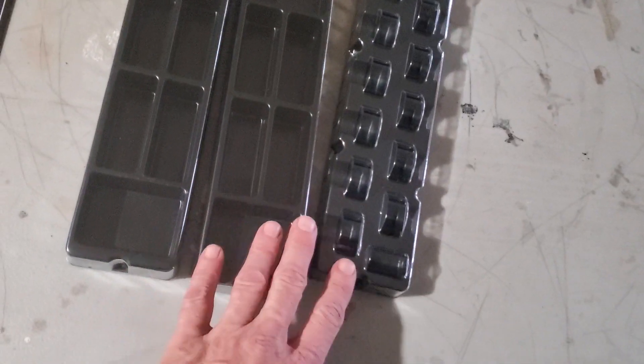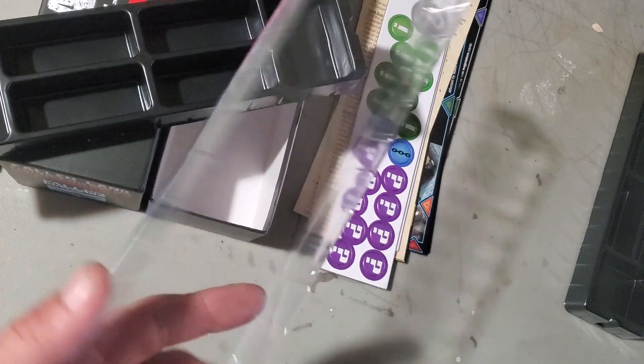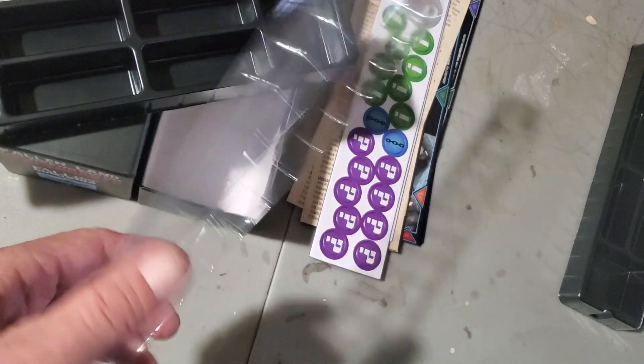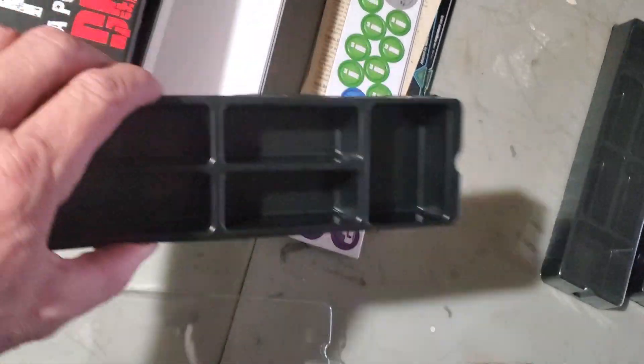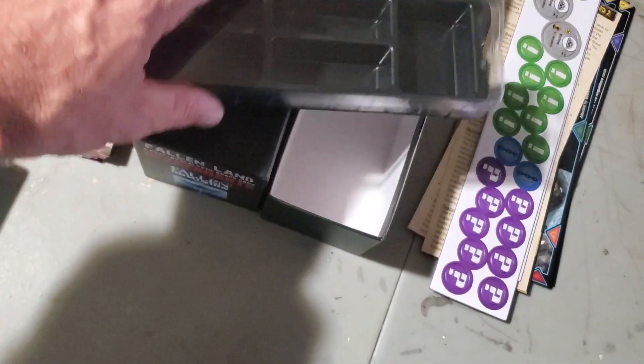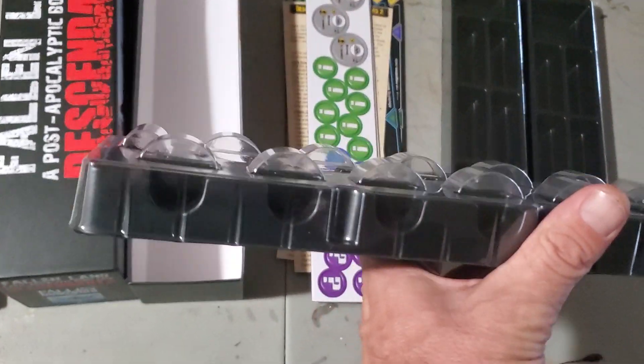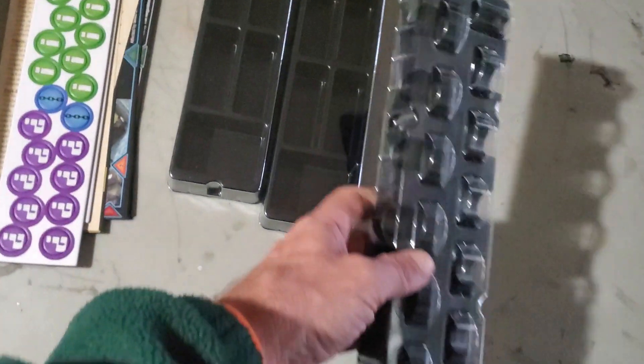Last but not least, they give you all these little plastic trays, real thin, with a flimsy little lid on them. You get two of these trays just for tokens, and then this other tray for the rounded tokens. But I probably won't be using these for that game because I've got all my tokens in Plano boxes.